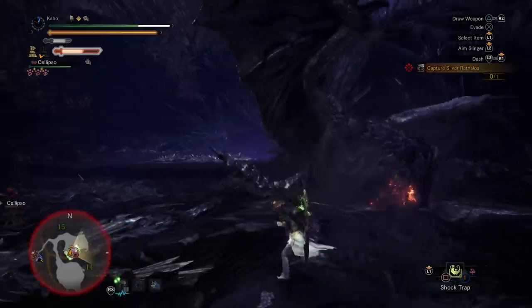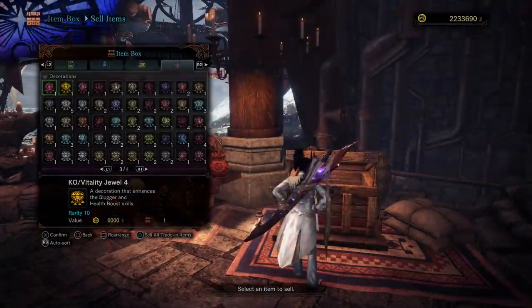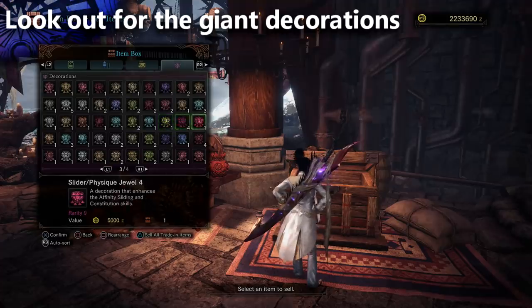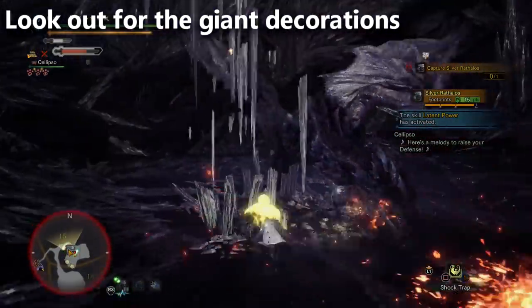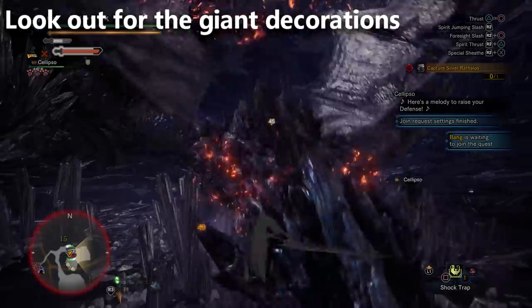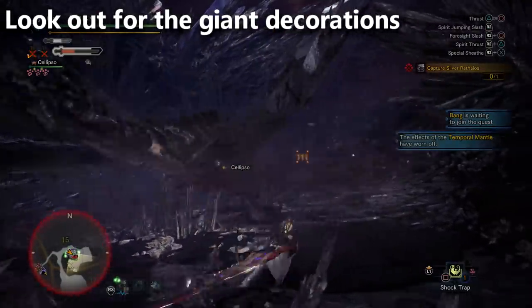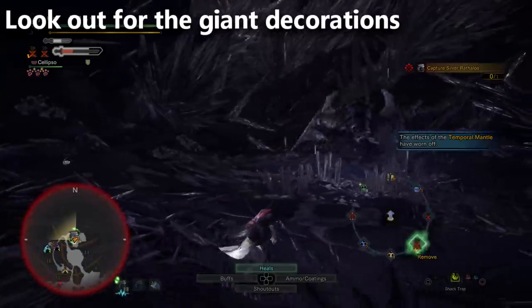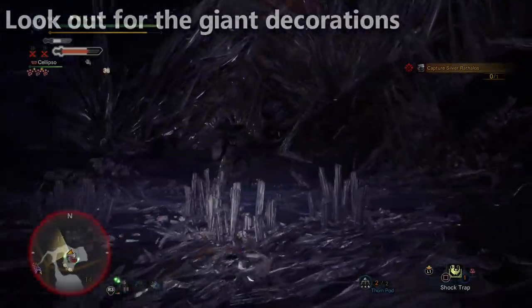Tip number three: there's a brand new level of decoration in Iceborne called giant decorations. They're tricky because there are quite a few of them and you can get better and better versions. For example, there's an Agitator giant decoration that gives you two levels of Agitator. Understanding what giant decorations are available is very important for understanding what you could be building and what to use those slots for. They really affect armor set efficiency. Keep your eyes open for decorations like the Expert decoration giving two levels of Expert, the Agitator decoration giving two levels of Agitator, and many more.